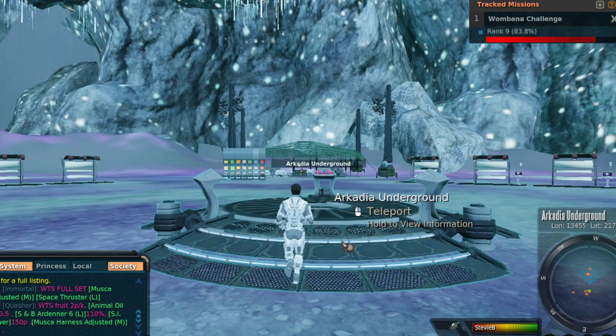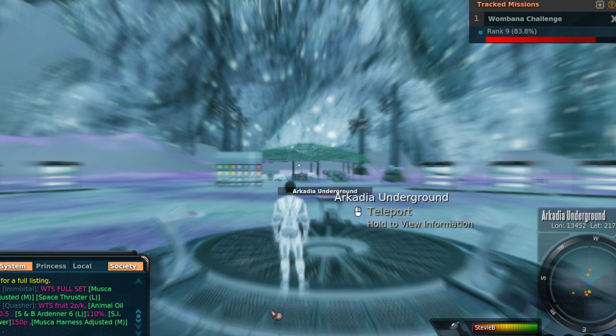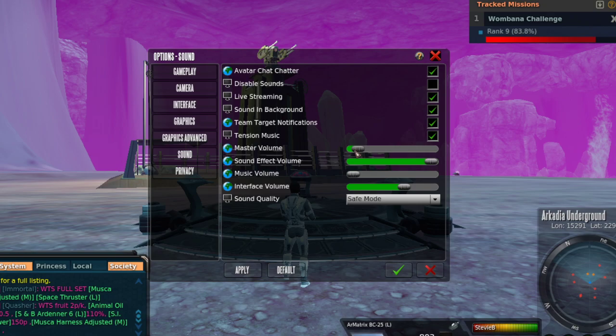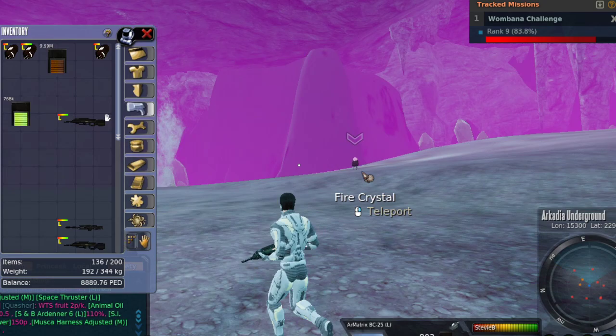I'm heading over to this dot over here, which is Fire Crystal Teleporter. We're going to do a little bit of hunting while I explain why we are here. Let me turn the sound down a little bit so you don't constantly hear my gun going off. Here at Fire Crystal Teleporter we have One Bananas — I call them One Banana, and I guess that's actually how you pronounce it.